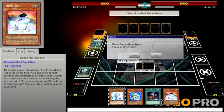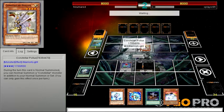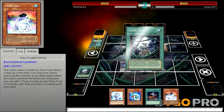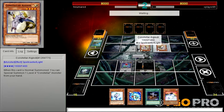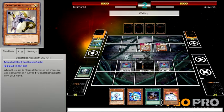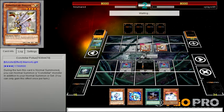But they're terrible at hand advantage. Half attack — actually, none of them will be able to destroy Duke Frog. This card is Normal Summoned; you can Special Summon one level-four Stellar monster from your hand. He's going to go into the battle phase and attack my tokens. Poor tokens, never stood a chance.